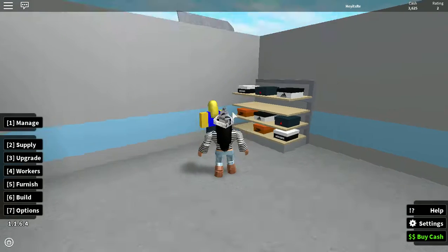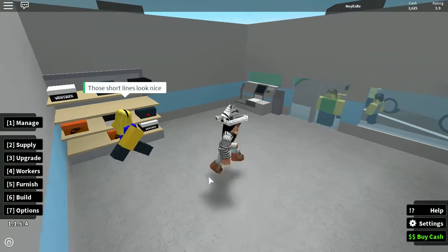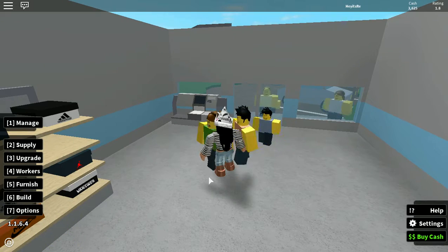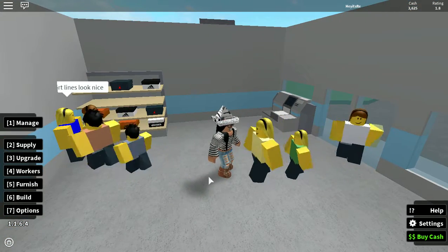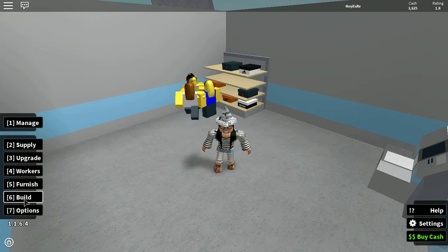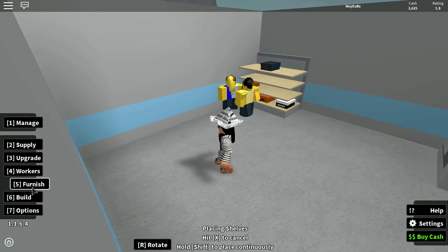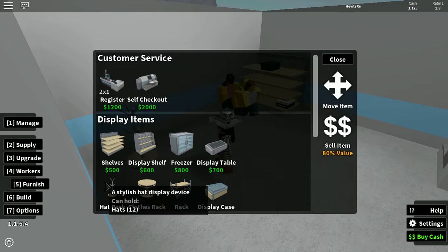Or you could just walk into the wall. Let's see what that says — our customers tolerate it. Those short lines look nice. Oh my god, there's so many people! Why is there so many? I'm gonna buy another shelf.